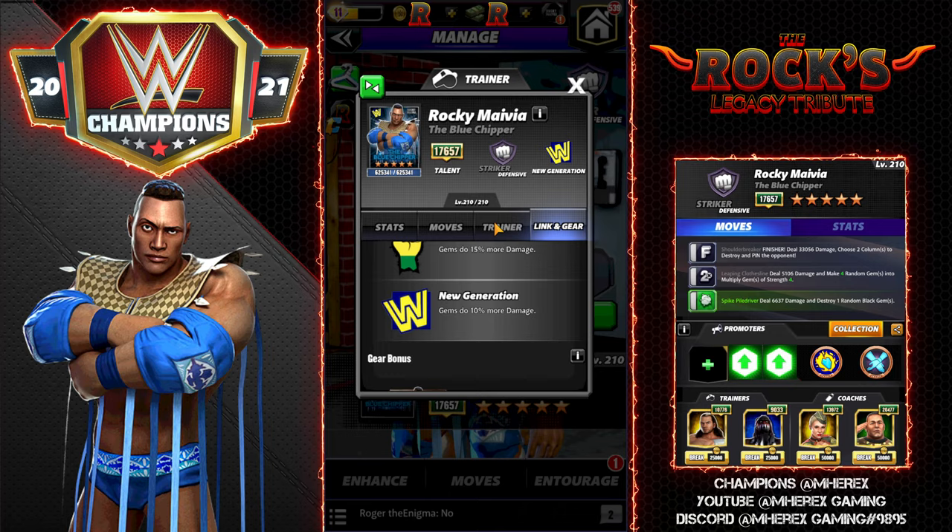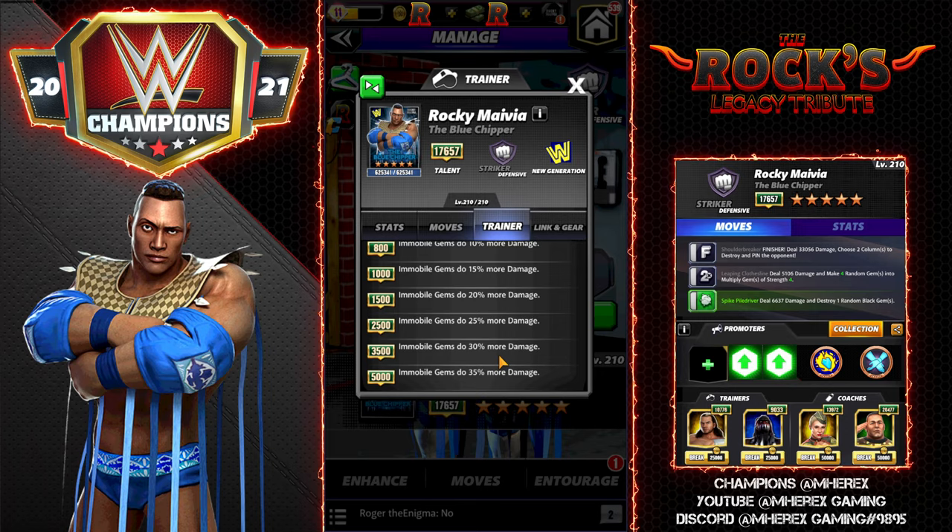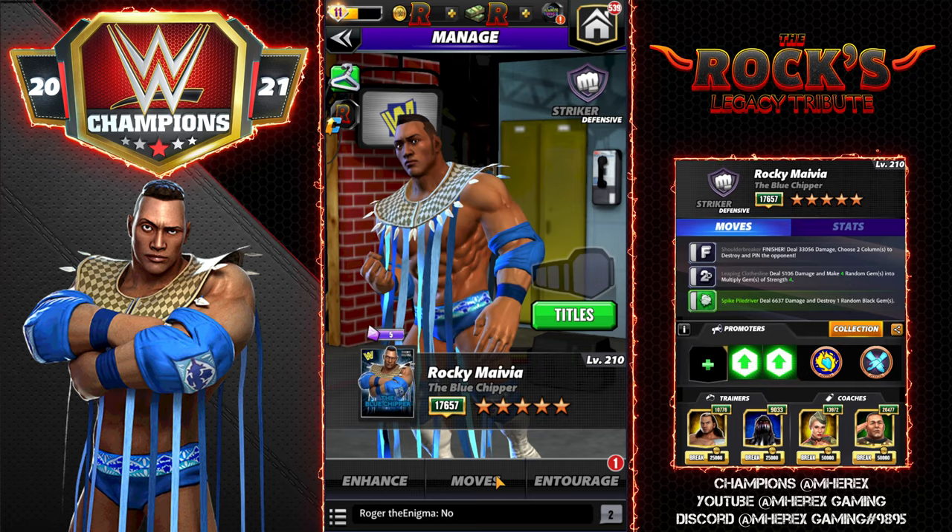He's also the Immobile Gem Damage trainer at 5k — they do 35% more damage. This could use a little bit of a buff for a 9k ability, hopefully we'll get that soon, and we'll see what else comes with it.